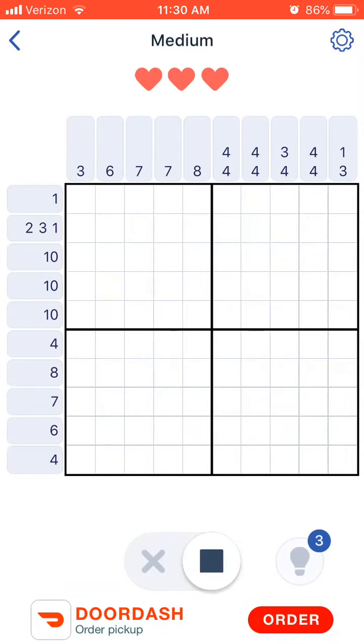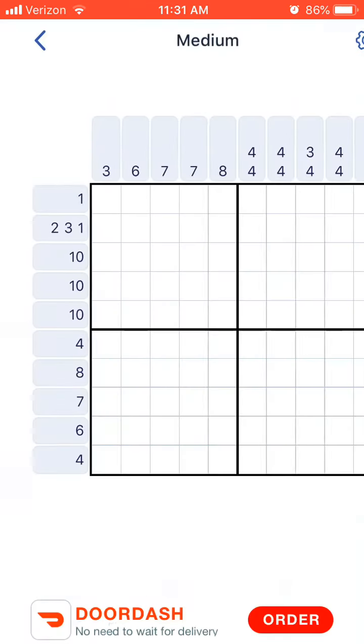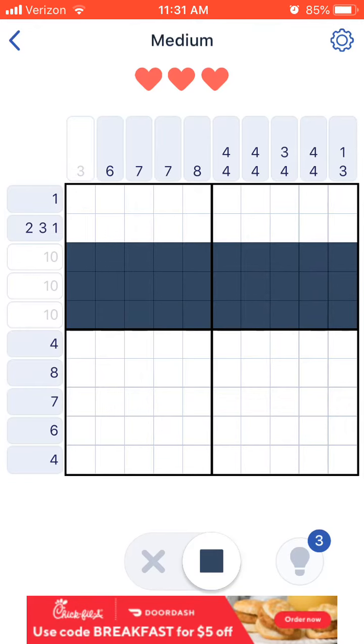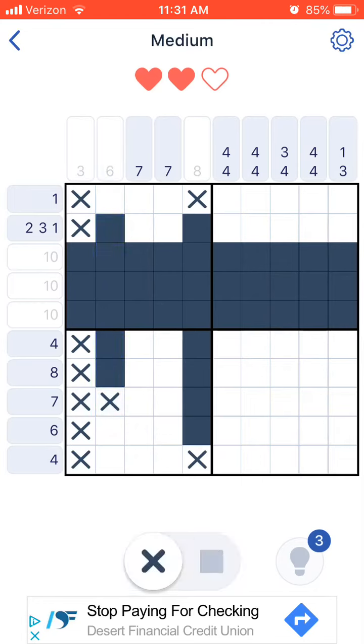Now we're going to do a new game and go to medium this time. Both have ten. It's just based on how much more math you need to do and how much more work you need to put into it. Here's a perfect example of what I was going to get to next — you see how it says eight are going to be filled? Sometimes, but not all the time, they center it. Sometimes you'll have to go from the bottom up with two spaces left, but sometimes they center things. So if you're one of those players that just goes for it, I would look at that. But it's not every time — because there's only one space on the top and three on the bottom. That trick is not foolproof.